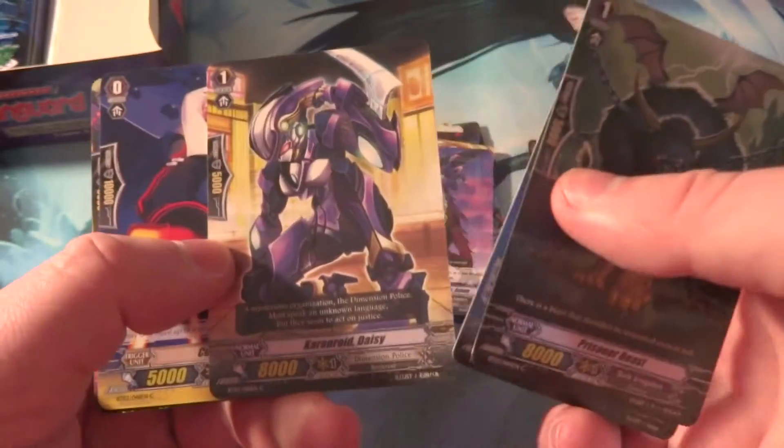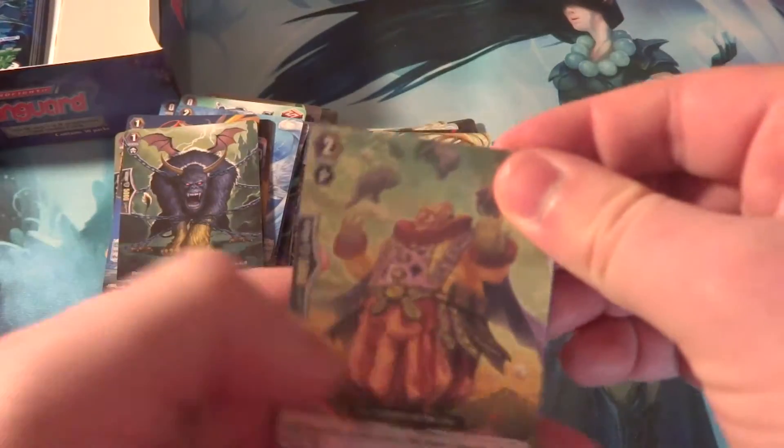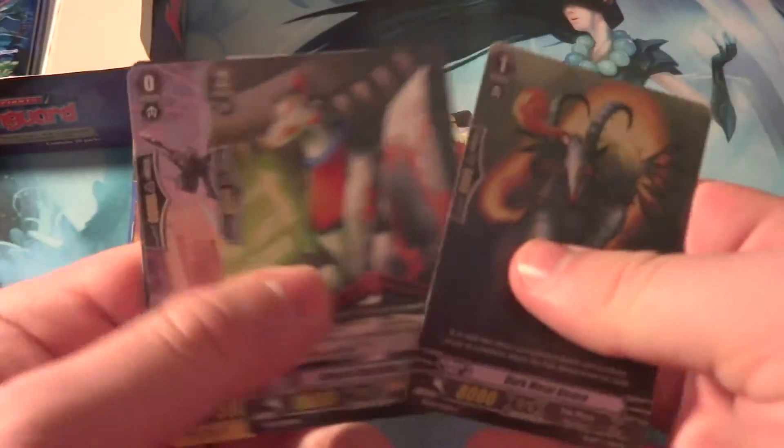A couple of AK Vanilla Grade 1s — that's what I was talking about. A darker rare. So we're just looking for a Triple R or an SP. Another one of the good rares. Grade 1 Amon, Grade 1 Tsukiyomi, Tachikaze — actually Palmoon Grade 3. Hopefully we can pull Amon or Tsukiyomi to get this box back.